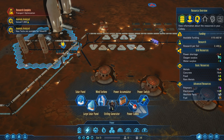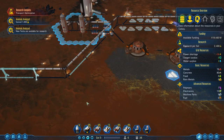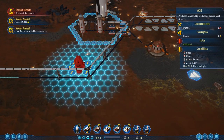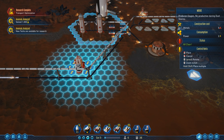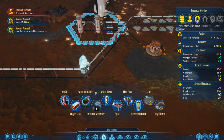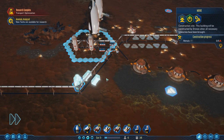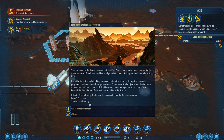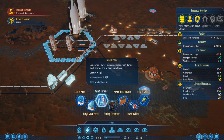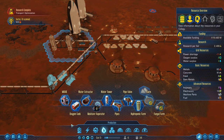We've got the Stirling generators online - we're at minus 16 at the moment, which is going fairly well. We've got two additional water. We currently don't have any oxygen though - we need to fix that. Going to Life Support and selecting the Moxie: the Moxie generates two oxygen, which on paper should be enough to power the colony's needs for now. One Moxie is going to be enough. Let's also get two oxygen tanks and place those right here.